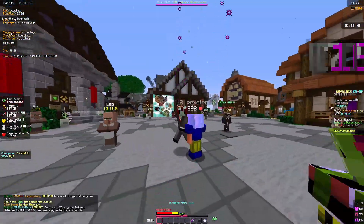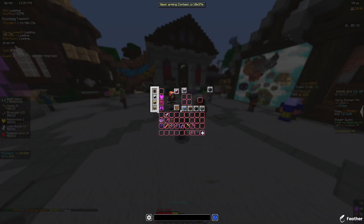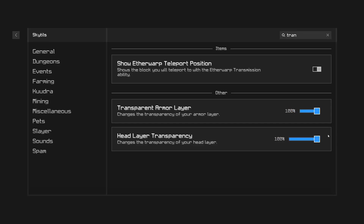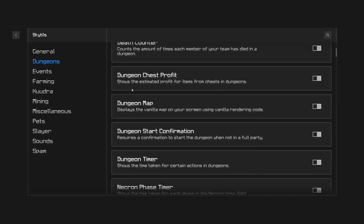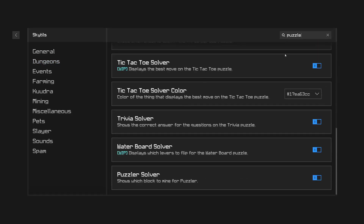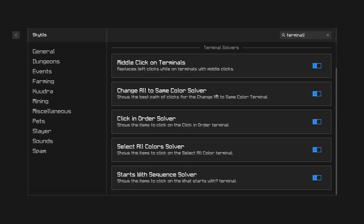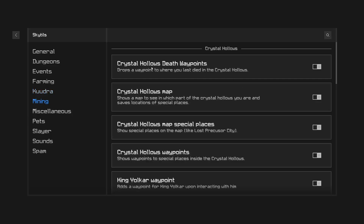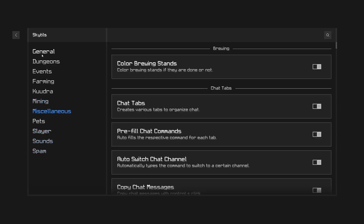Next is SkyTils, which is very popular. One of its functions is hiding your armor — even though I'm wearing my infernal aurora set, you can't see it. In the SkyTils config you search transparent and set it to zero to hide armor, or 100 to show it. It also has dungeon puzzle solvers — search puzzle and you get a bunch of solvers. There are also terminal solvers for Floor 7, which is a good money maker, and a feature to bypass the Kudra cooldown.